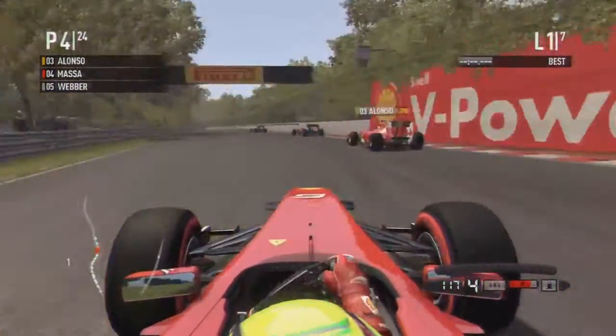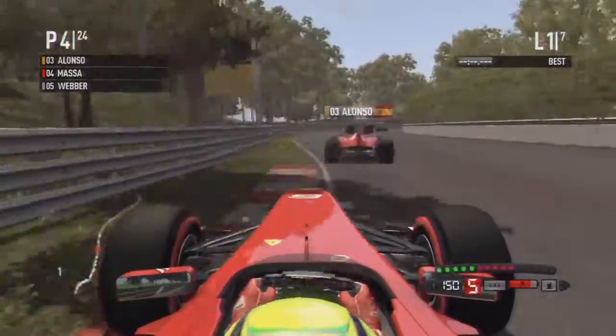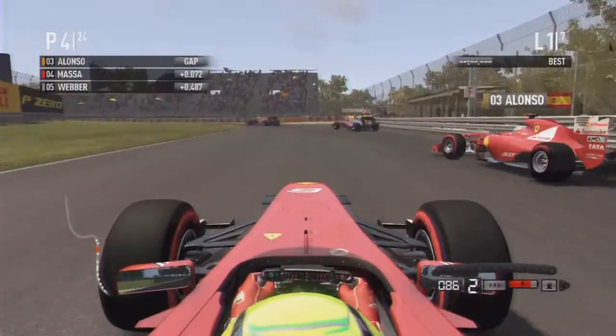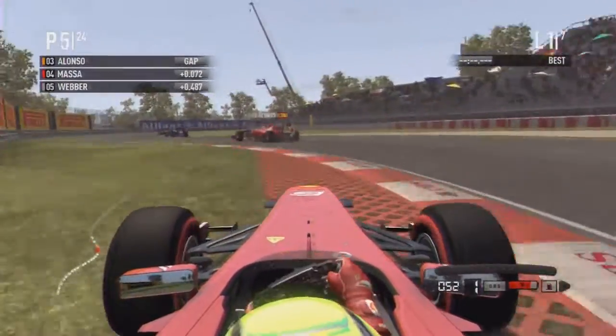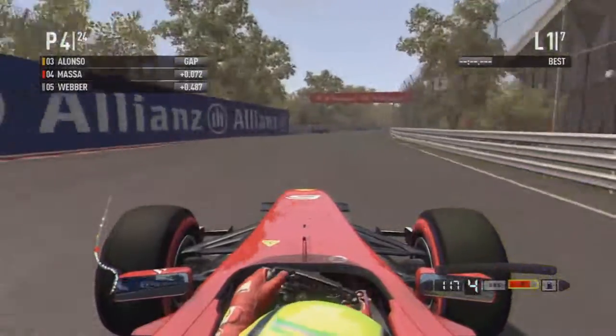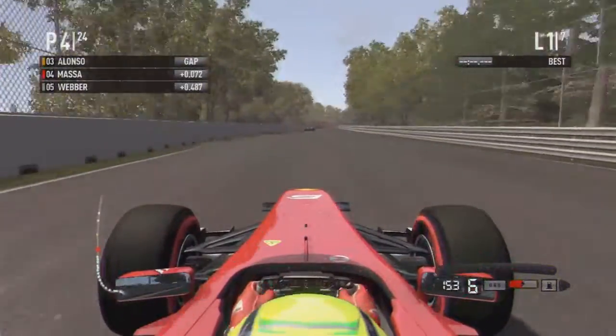He does seem to recover though — clean through the next chicane. And this is when he attacks Alonso: tries to go around the outside and outbrake him, gets off the power. Maybe if he'd been a little bit brave he could have made the position. And that was not a bad start in a few corners. As he goes past Webber there — not a bad start in a few corners for Domic Blue.